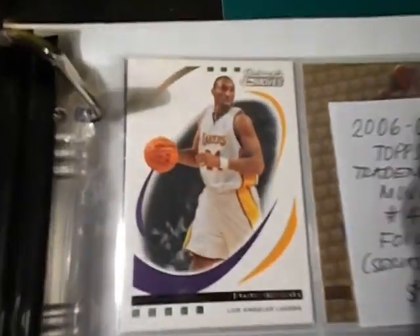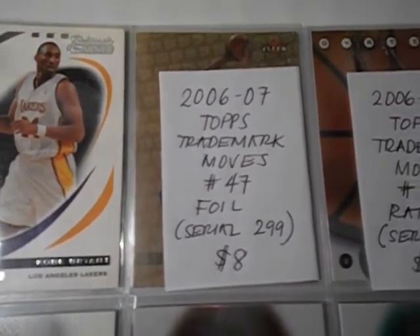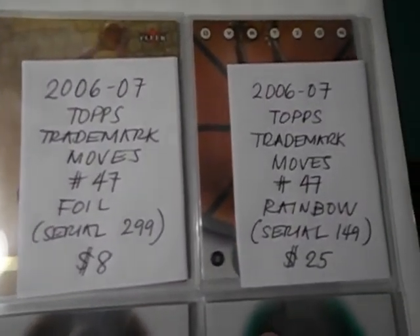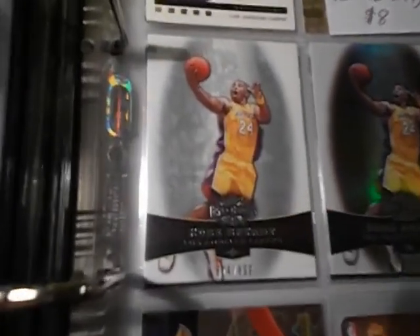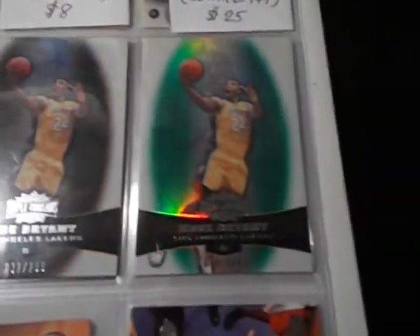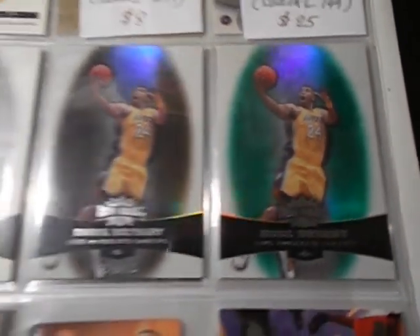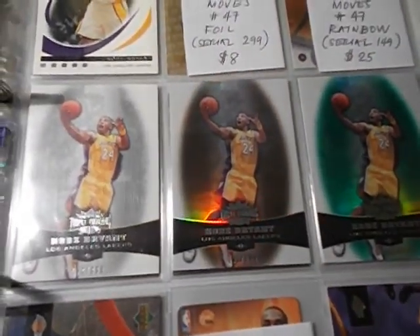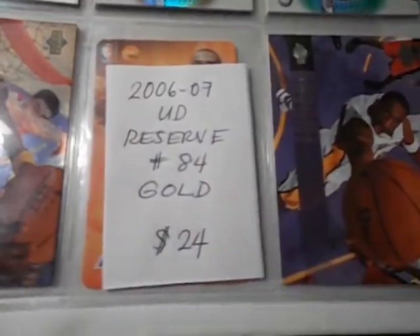Trademark Moves base card — I've been needing the floor version numbered to 99 and the rainbows version numbered to 149. Triple Threads — I got the base card numbered to 899. I got the sepia version numbered to 299 — it's a nice card. And I got the emerald version numbered to 199 — it's a lovely card.